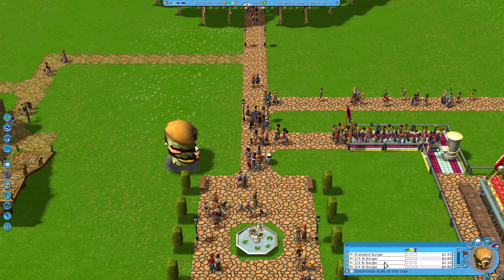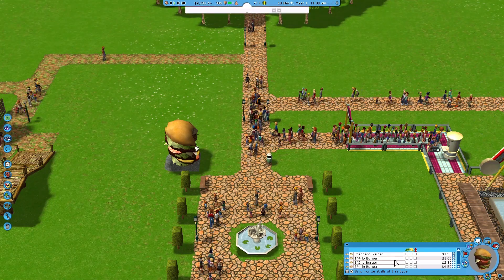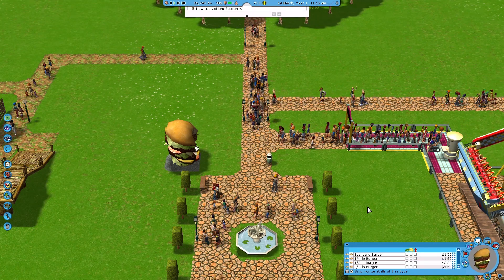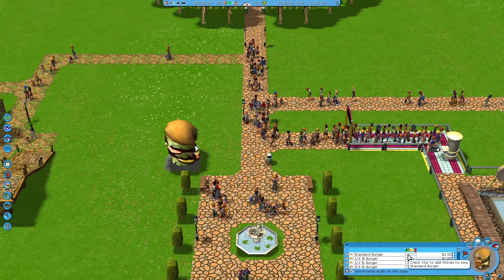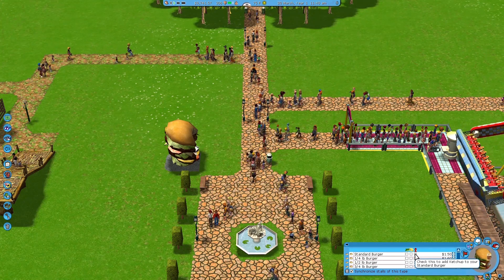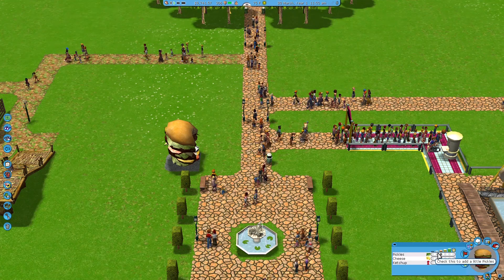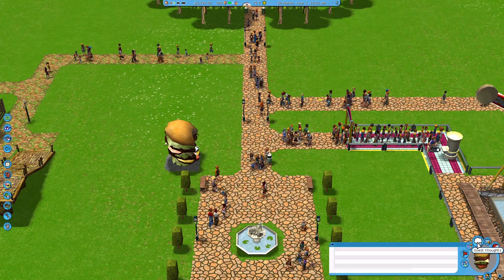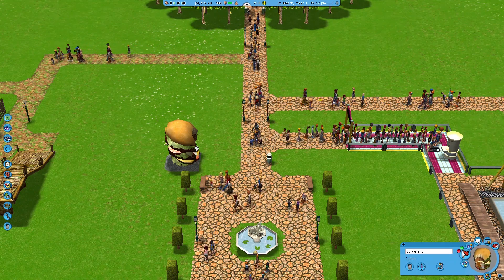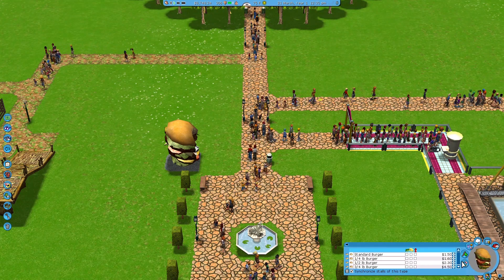Add some pickles, cheese, and ketchup - that's fine. Sold items: standard burger, synchronized stalls, souvenirs. I think stuff unlocks over time? I don't remember how this works - like if I don't add extras, can people still get them? I don't know. Let's just keep it the way it is. How do I set the cost? The prices are already set - let's just leave the prices the way they are.